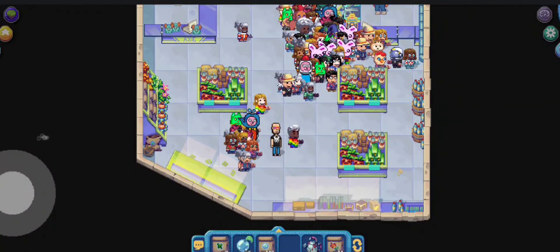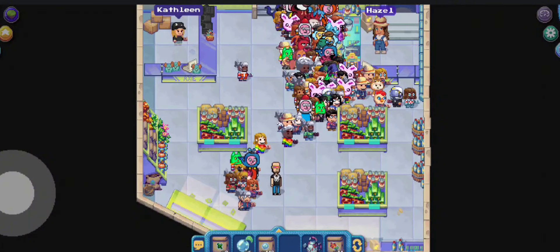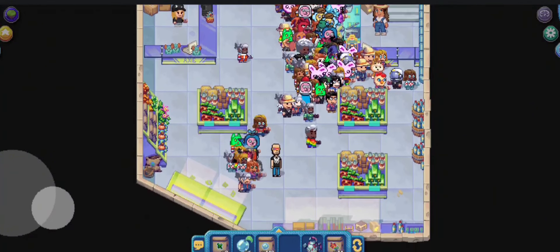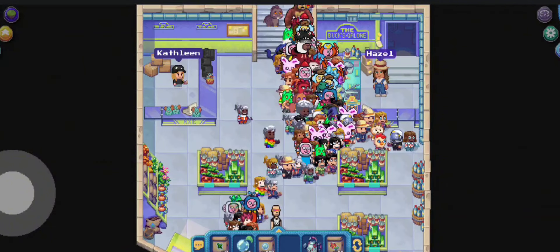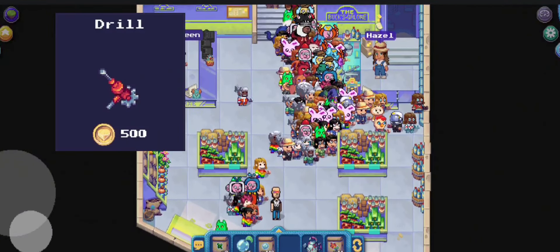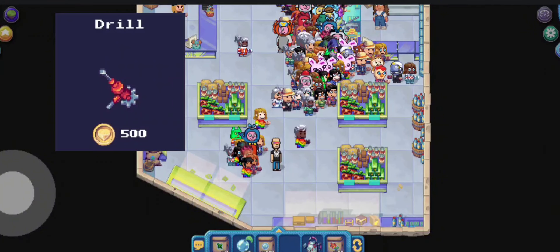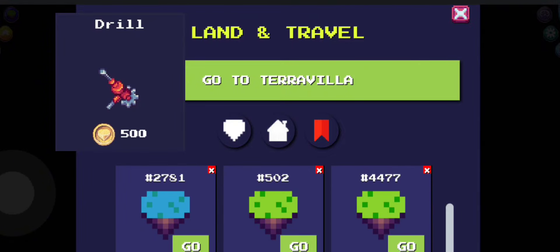Hello everyone and welcome to my channel. In this video I'm going to show you how to mine clays and where to mine it. First, you need to buy your drill here in Hazel at Box Galore — it will only cost you 500 coins. Then you need to go to green lands.